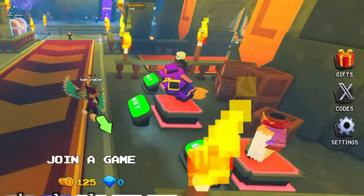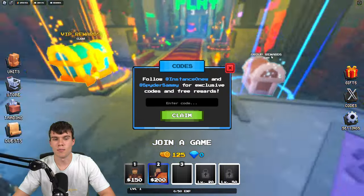To claim codes, what you guys are going to want to do is go to the right, click on where it says codes, then the code menu will come up. These are in no particular order, so let's get into it.